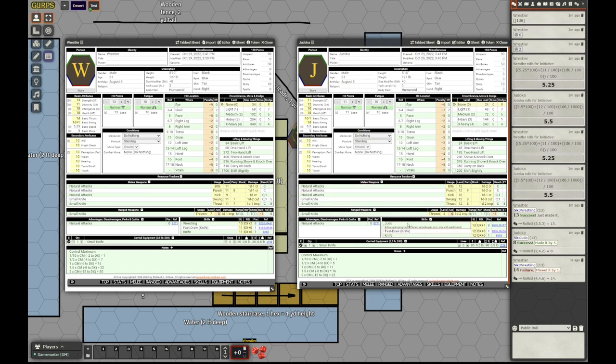The judoka then tries grabbing the neck. The neck is grabbed at minus 3 — because the normal hit location penalty for striking is minus 5, so for grappling it's minus 3. So let's roll judo grapple at minus 3. He makes it. But the wrestler can still defend. In Fantastic Dungeon Grappling you can perform a grabbing parry — you can attempt to hold the attacking limb after a parry. You can also do it in Technical Grappling and New Take on Grappling, but not in the basic grappling system.